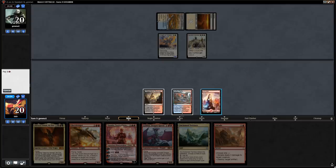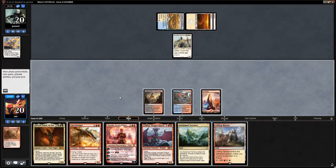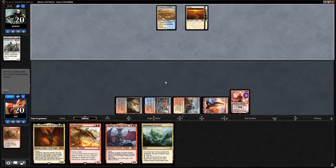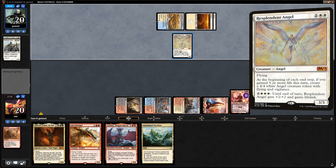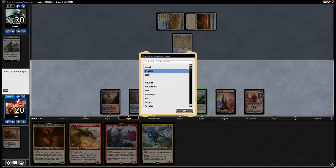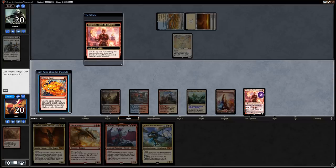The opponent plays a Benalish Marshal, so we abrade the Knight of Grace and then play Chandra to deal with the Marshal. Our draw is lining up quite well against what the opponent is doing — next turn we could ramp out Lathliss, but if our opponent answers Lathliss then we also lose Chandra. Playing Glorybringer to deal with the Resplendent Angel doesn't run that risk, so that seems safer — we just plus Chandra instead.